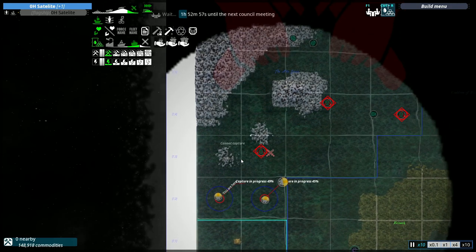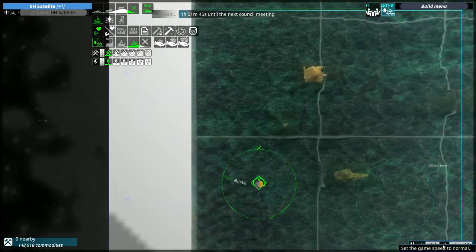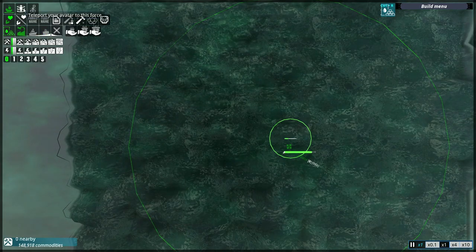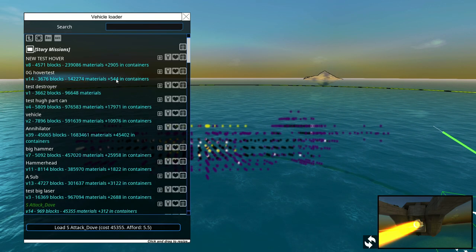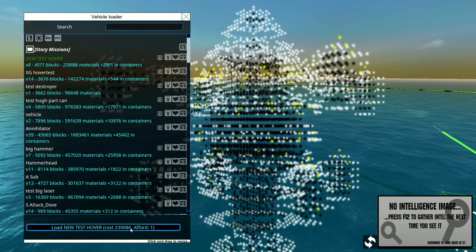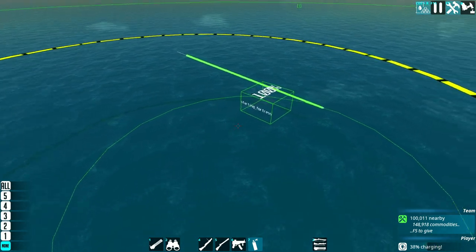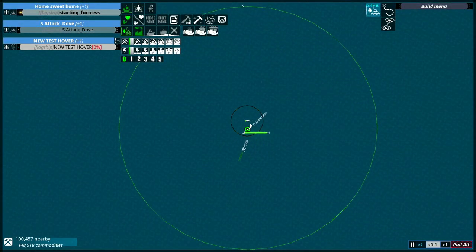Doesn't look like the Onyx Watch has any offensive ships in the area, so I'm actually going to take this opportunity to start building my new ship. This is something I just built recently — I'm surprised I can actually get it in the game this early. I don't have a name yet, I just call it New Test Hover. You kind of saw a sneak peek of it, but it's actually pretty cool.